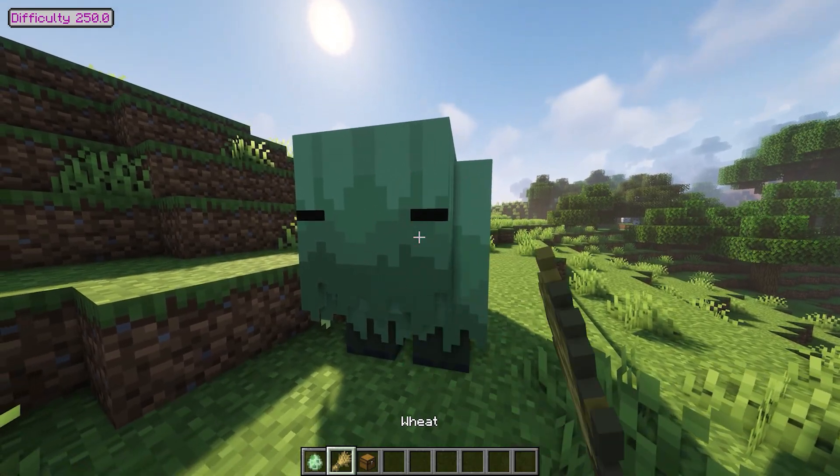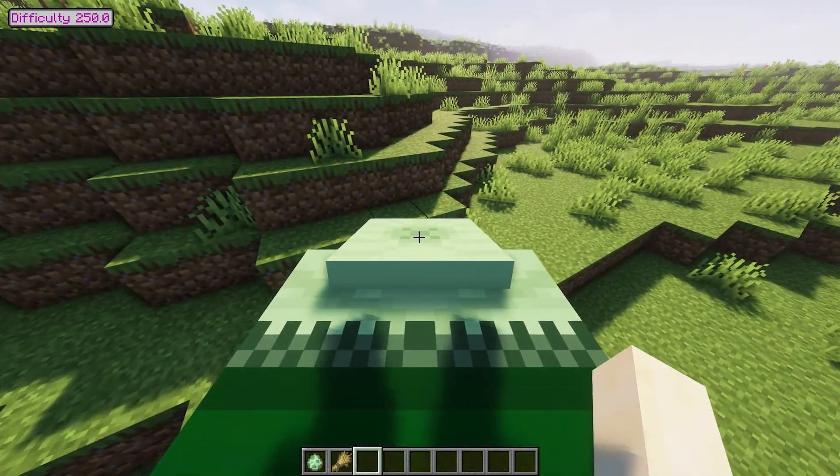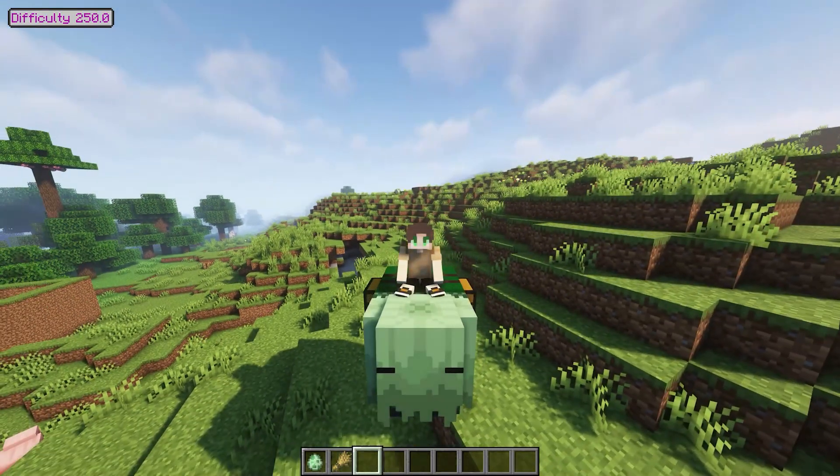Yumfur. The Yumfur is an ancient species of large, shaggy beasts. Nobody knows what's under all that fur, because they attack when you attempt to shear them. The Yumfur itself can be tamed with wheat and given a chest.